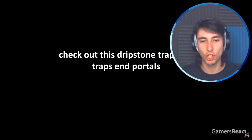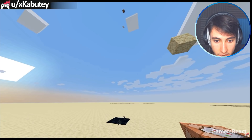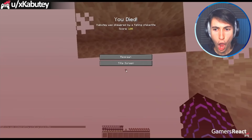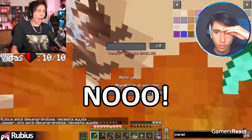Check out this dripstone trap which traps the portal. Max damage 40 or something like that. So when he goes to the portal — that's actually crazy. His friend opened the chest and it was a trap and got him killed.